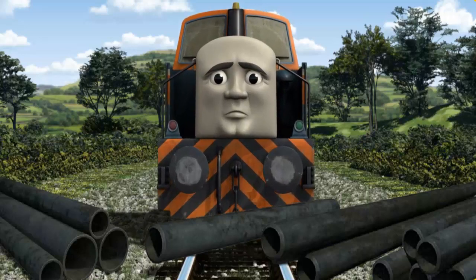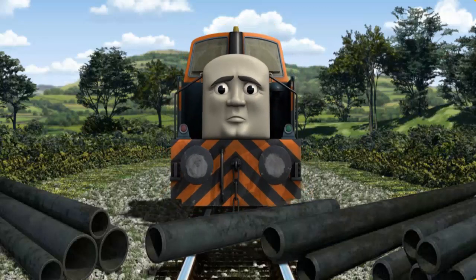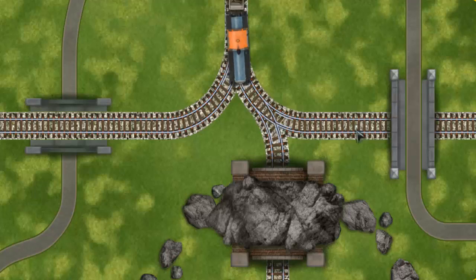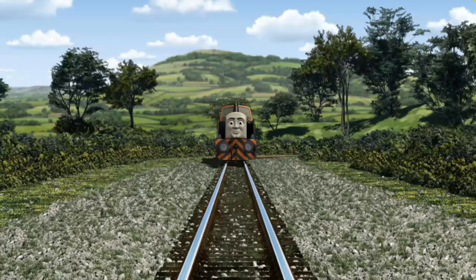Den went through the countryside. Suddenly, the tracks were blocked. Den had to stop. He would have to go another way. Show Den the track that goes under the road.